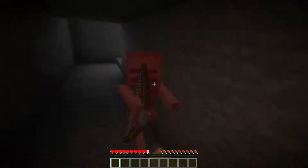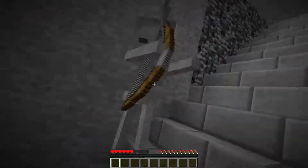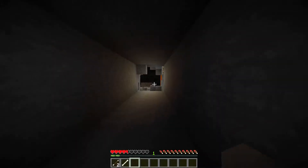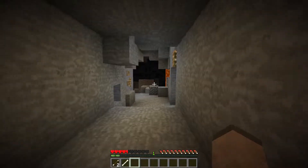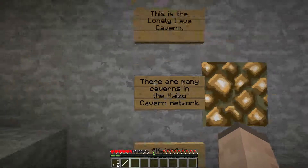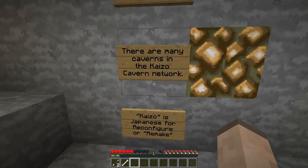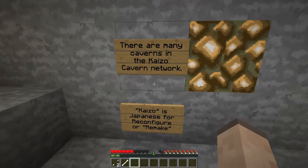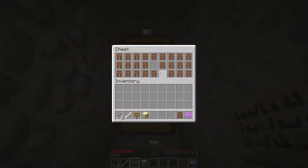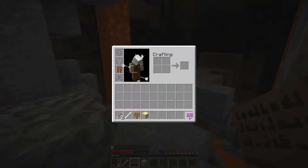Skeleton right off the bat. Be nice to get a bow. No bow. I kind of learned not to sprint. This is the Lonely Lava Cavern — there are many caverns in the Kaizo Cavern Network. Kaizo is Japanese for reconfigure or remake. Here's the first battle sign, and some pants. Nice. Knockback 2.